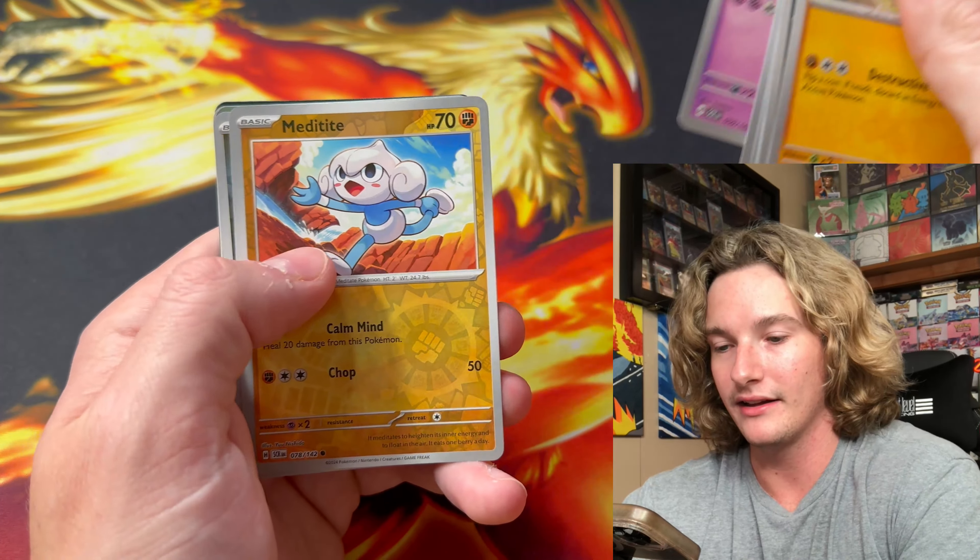We need something big. Oh, there it is — a pink! I'm not sure what pinks are good in this set. No one really knows because no one knows what's meta yet, but we've got the Sparkling Crystal. Sparkling Crystal — that's pretty cool. It's a crystal. It's gotta be worth at least, my guess is going to be $2.17.